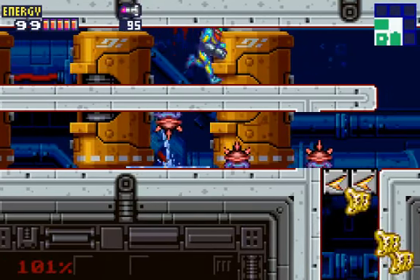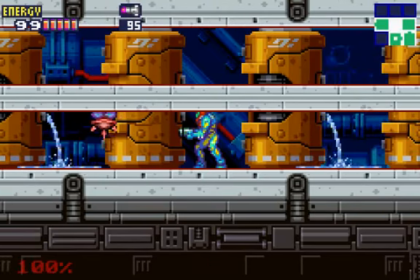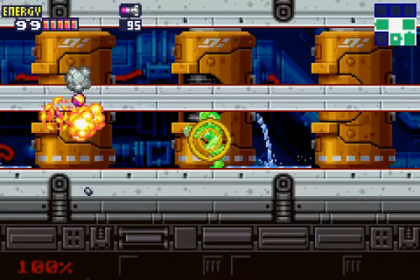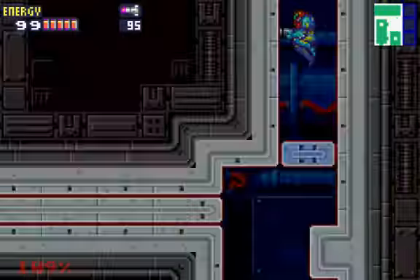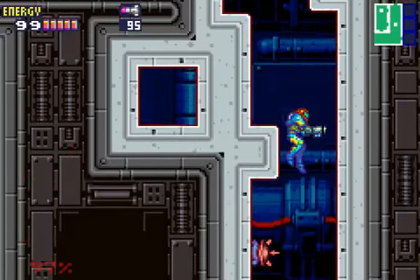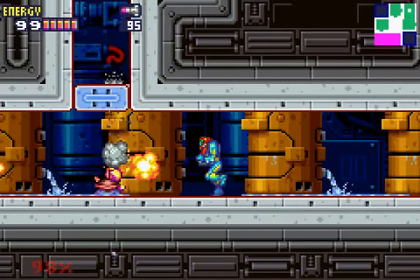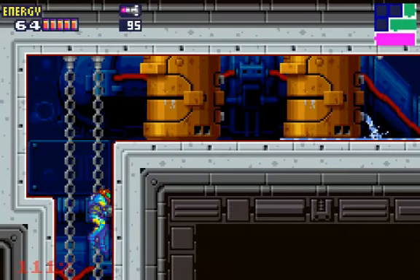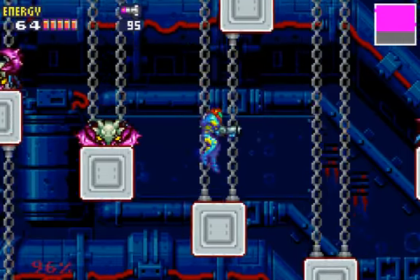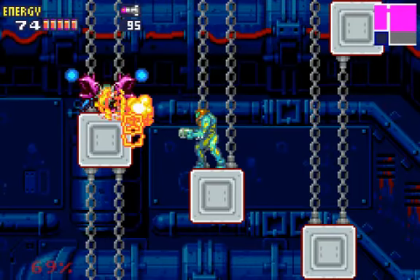Let's see if I can get some of these X. Now what we have to do here is clear this part and drop down. I just want to show you in here because that's just a save room, that's all that is - nothing too special about that. We took care of the first part of this, and that was to defeat Ceres.